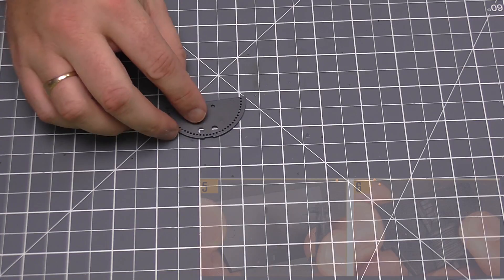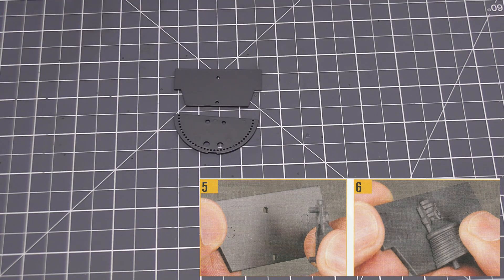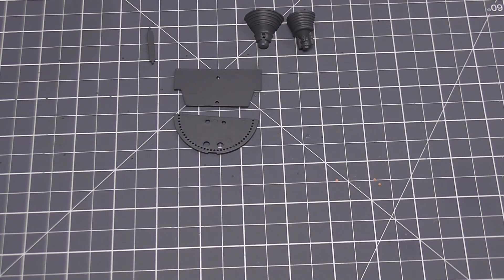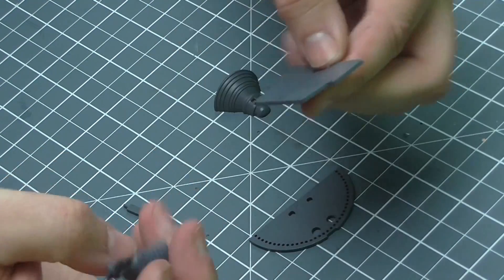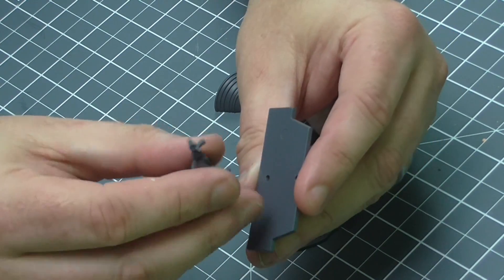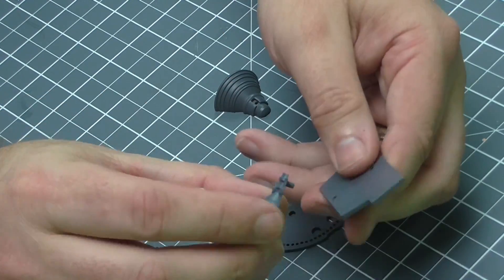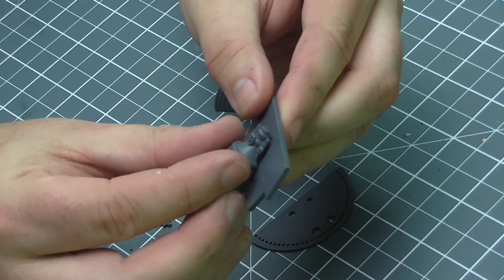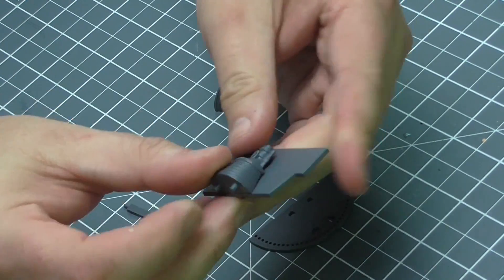Now we're going to need the parts for the engine components — that's one, two, this section here three, and then the two housings. The first thing it wants is the other half of the gyro cone, looking like that. Then we hold this plastic piece with the little indents on this side — this is just going to go through these holes here. When we put it in, the flat part of the bottom of the hat cone is going to go to the shorter edge just there. So we push that in — just like this, there we go, and that's in lovely.